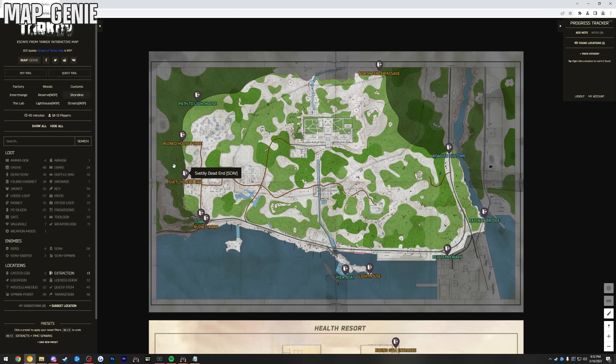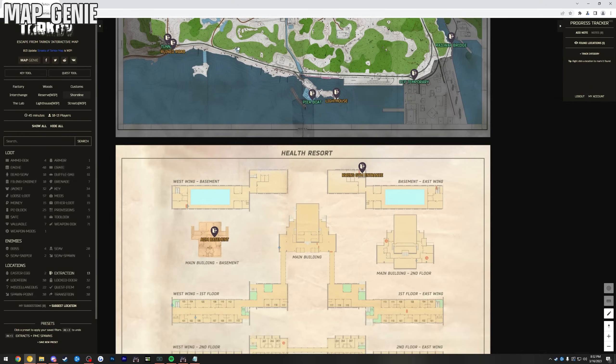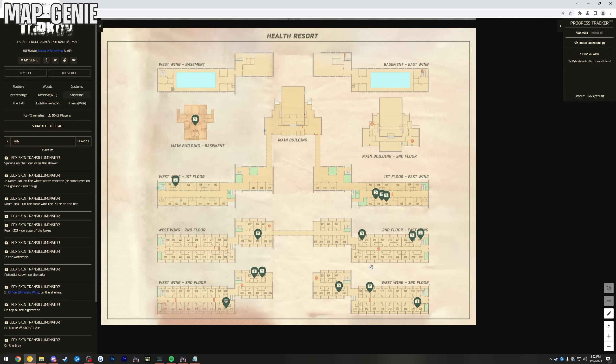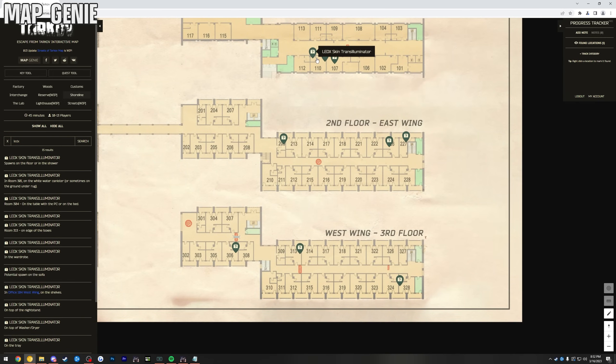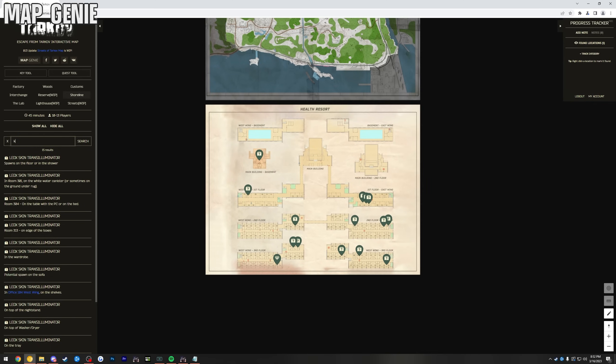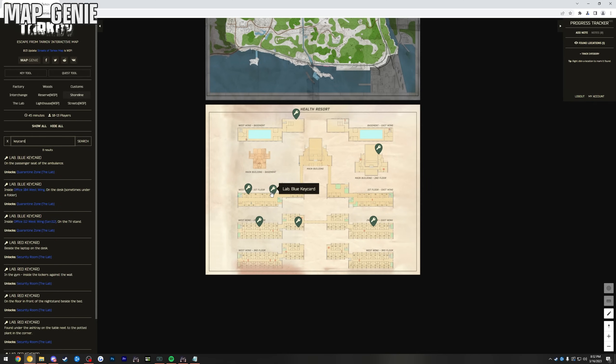Use Map Genie — it's a wonderful tool for new and advanced players to find great stuff. It shows all extractions, loot spots like ledex room locations, and you can filter by just showing all stashes around Tarkov. This lets you learn stash routes if you want, and it's just a good tool to have.